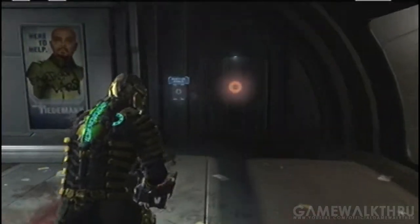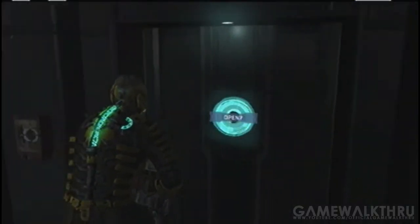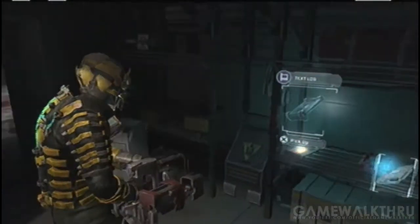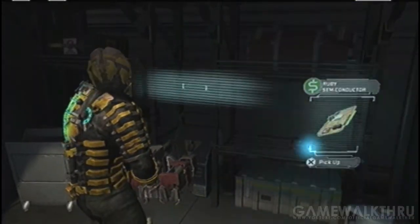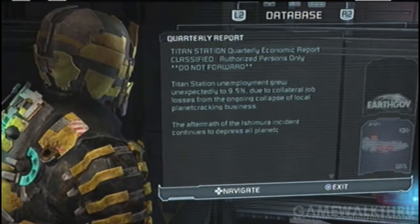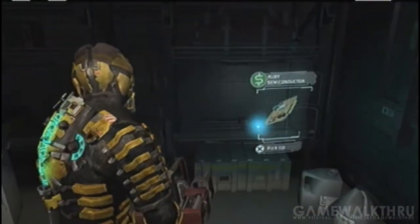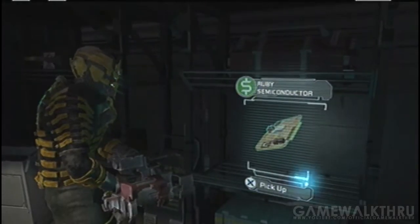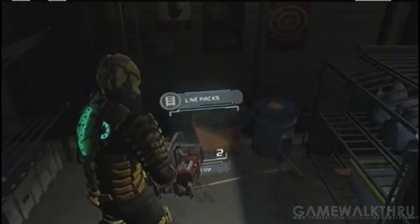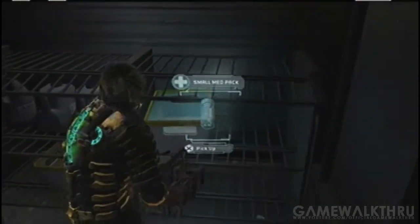Over here is the first power node door that you see. Behind this door there will be the schematic for power nodes, which I just picked up. There's also right there a ruby semiconductor. This is only if you're in your second playthrough — if you're on your first playthrough it's going to be a bronze or gold semiconductor. Ruby is only for those who have gone into their second or third playthrough and beyond.